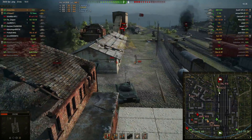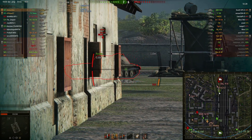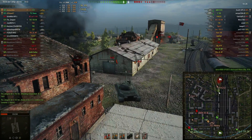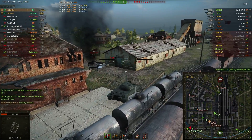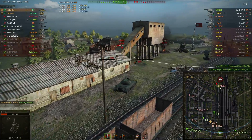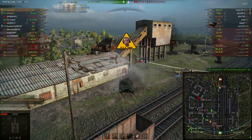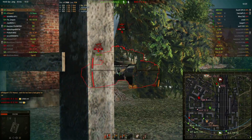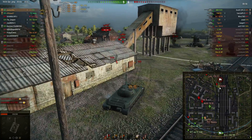The gun trolls me quite a bit here and there, and right now I'm just praying for backup — there's nothing else for me to do except pray and make sure my shots get on target. I land one good shot on the Object 416. But I should have loaded HEAT for the FV; I never played the FV so I forgot how to pen it. I thought the armor wasn't that great, but apparently it can bounce my shots pretty reliably.